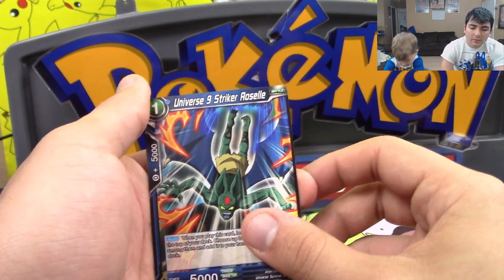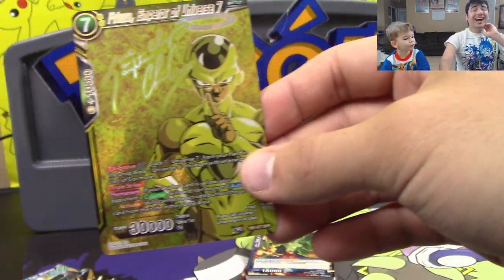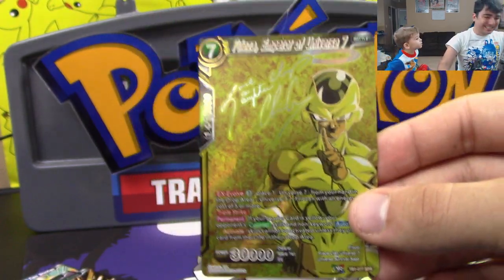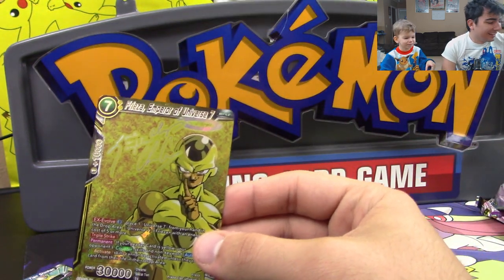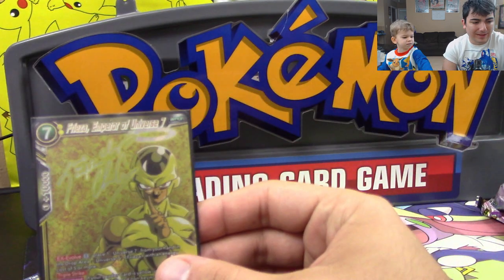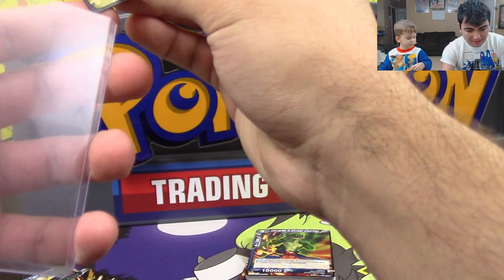Guys, we got a signature card — Frieza Emperor of Universe 7, Special Rare! Yes! Yes! Yes! Alright, sleeve, sleeve, sleeve. Man, we got a sleeve. I am top-loading this. Oh, bless her. Oh man.